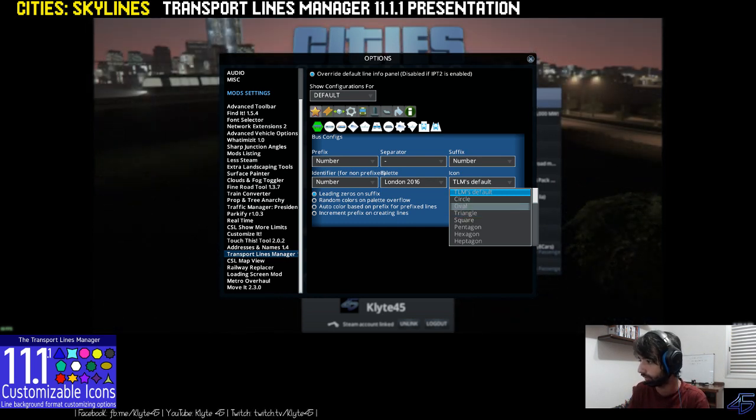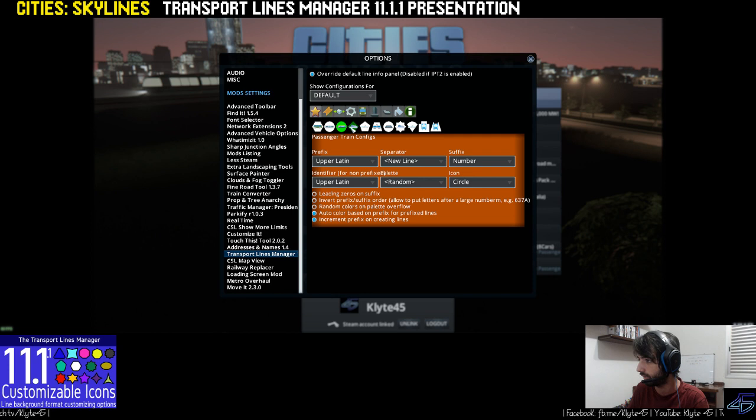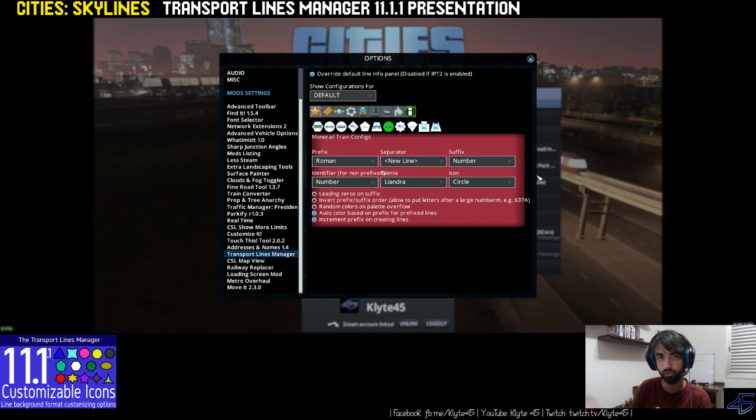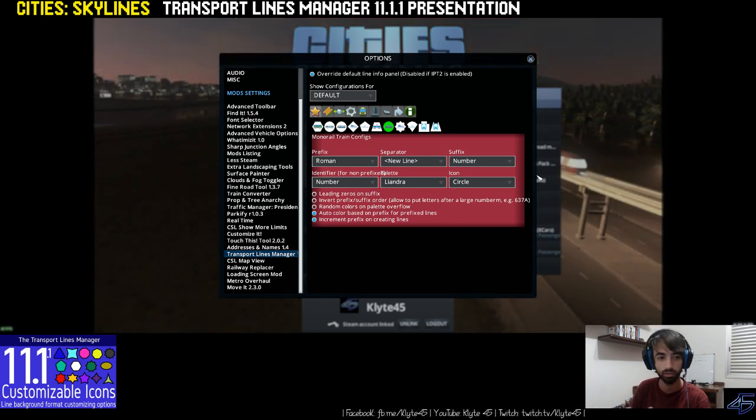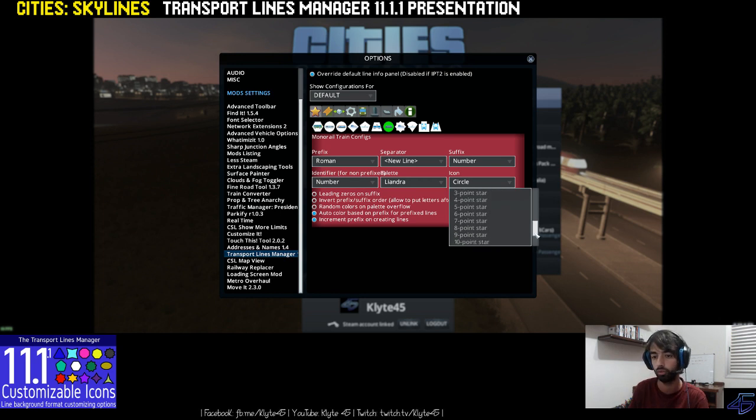You can select between 29 forms to represent that transport type. You can also select a form for each prefix if you want. You can repeat forms — like I did here with Metro and the Passing Train, and the Monorail also. I put all of them here to be a circle, but you can choose any one of the options in this menu.